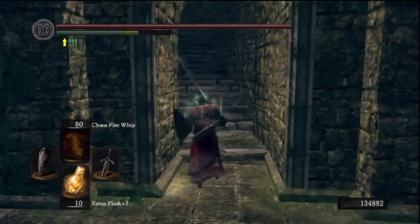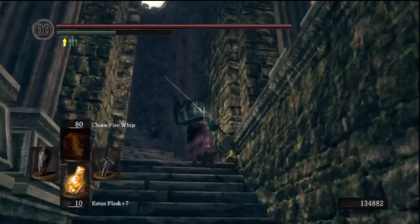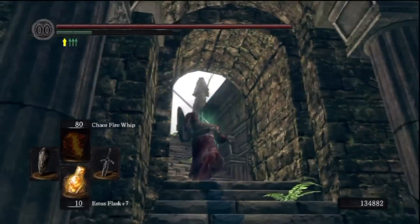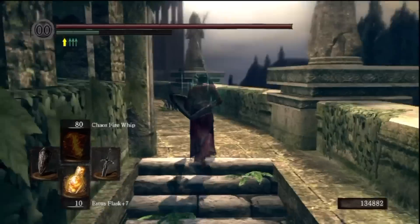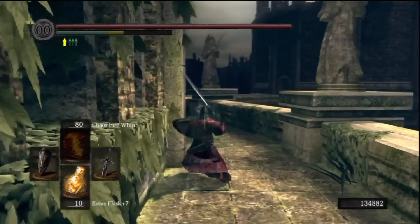The first thing we want to do is go see... Actually, you don't have to go see Gough first. You can go straight to Black Dragon Kalameet. I didn't, so I kept this part in just to show you that I opened the door with the Crest Key, which is absurd, but I did that anyway.